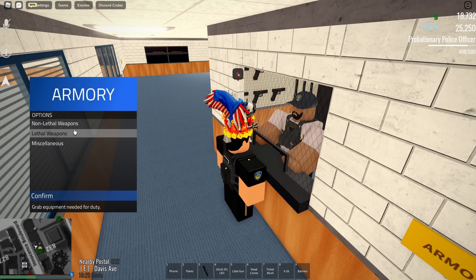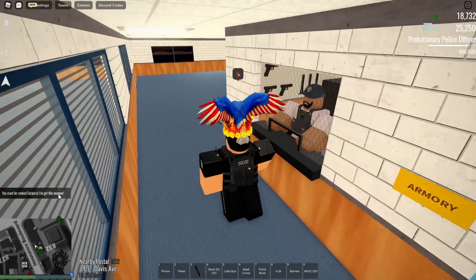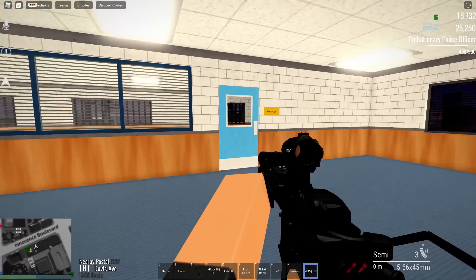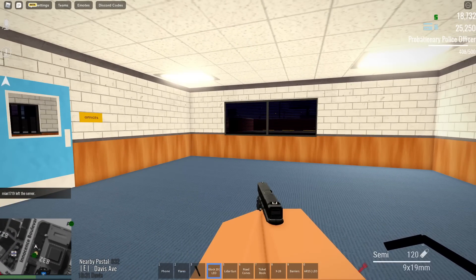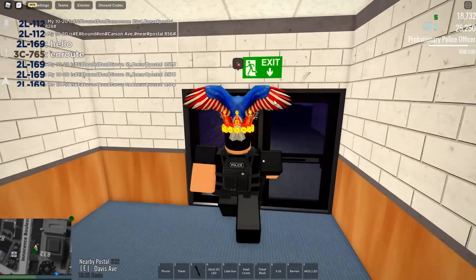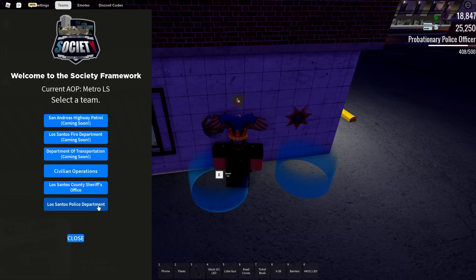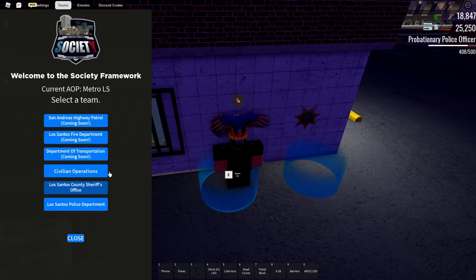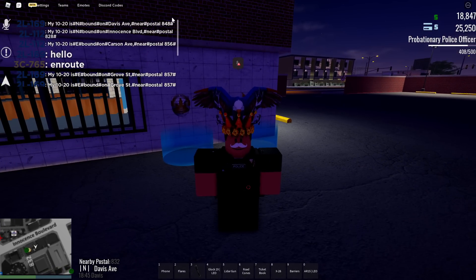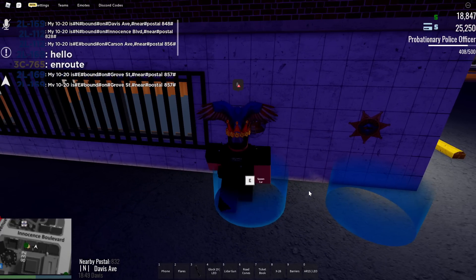There are undershirts, vests — medium tactical vest, heavy tactical vest, plate carrier — and all the uniforms to choose from, like the Class C. Once you spawn, you already have the Glock 19 in your inventory. But if you want a better weapon, head to the armory NPC. You'll get options for non-lethal or lethal weapons. Lethal weapons include the AR-15 and the HK-416 — though you must be ranked corporal to get the HK-416, which is a new feature. The fire department is being worked on right now, and I heard news from the owner, so that's super cool.